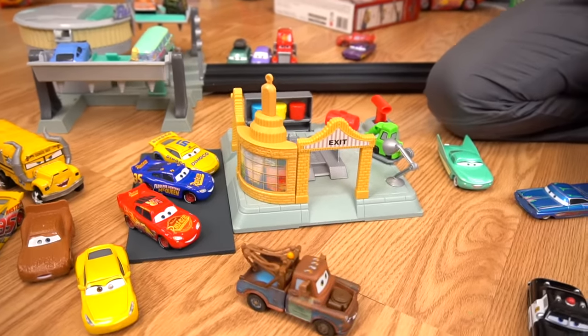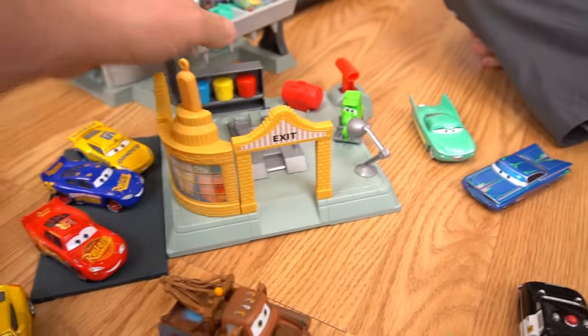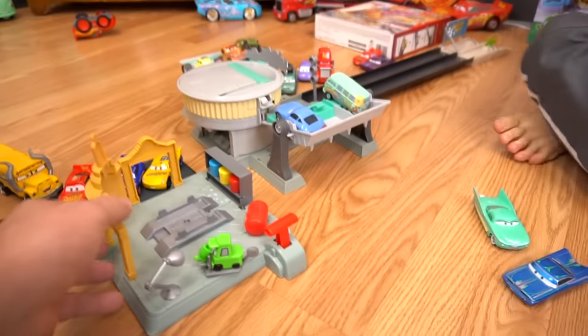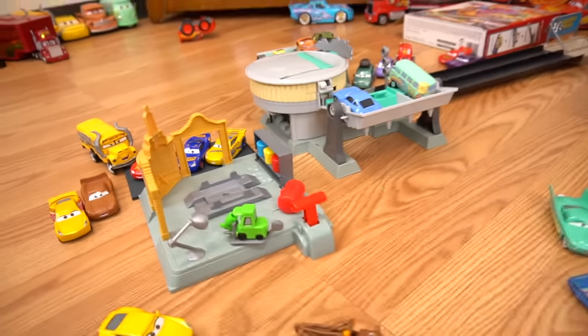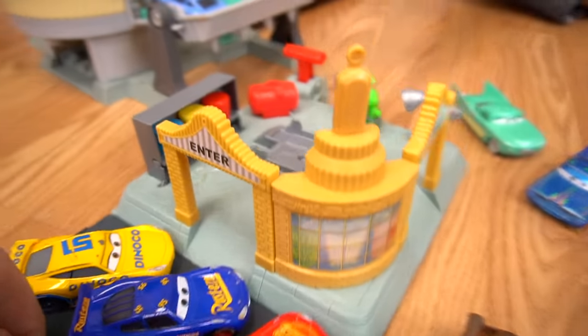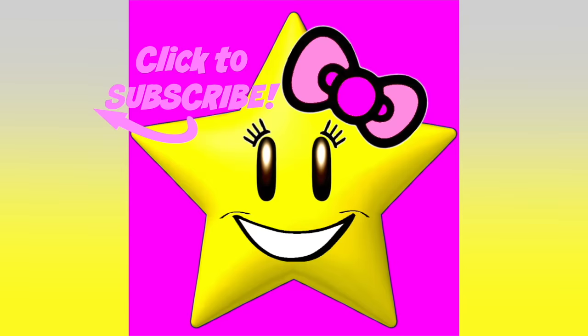All right, so there is Ramon's Body Shop, and this is an action shifter, but it's also kind of like a Radiator Springs section of town. So you can put this about right here, and then when we get other sections of Radiator Springs, you can attach it around Flo's V8 Cafe. Leave a comment down below if you like this little skit we did. That's it for this episode of Show and Tell. Make sure you check out our channel for more Disney Pixar Cars videos and for more exciting toys. Hope you liked the video. Subscribe and check out the new Little Miss Show and Tell Toys channel for all kinds of videos on My Little Pony, Shimmer and Shine, Disney Princesses, Surprise Eggs, and much more. See you over there.